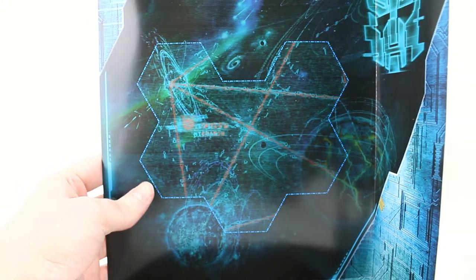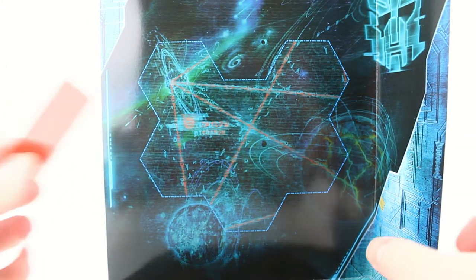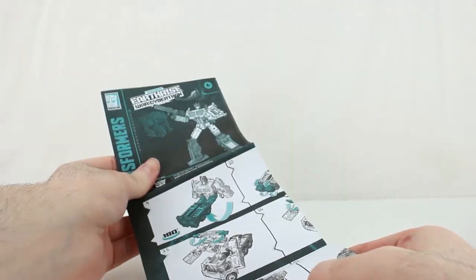Inside he has his insert, which is very glossy. He's got those little red lines and a tray inside. You can see all the lines, and interestingly it says 'Micron' — that's still a thing. He's got his instructions which fold out quite a bit and are pretty decent.